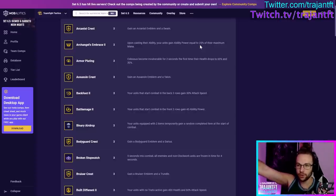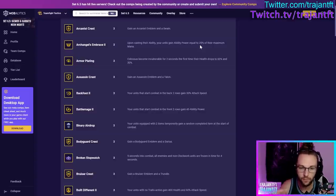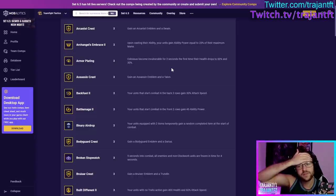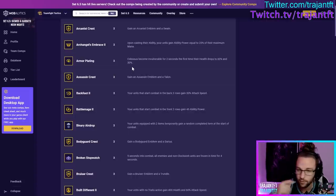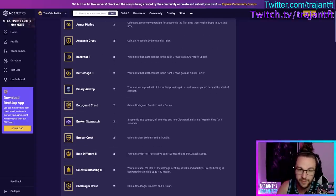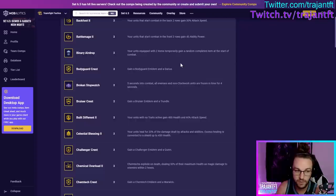Colossus armor — your units become invulnerable for 2 seconds the first time their health drops to a certain threshold. If it's still in the game and you're going to play Alistar, Galio, or Cho'Gath reroll in your frontline, very, very good. All other situations it's useless. Assassin Crest — take it if you're playing Assassins and need more Assassins. Back Foot and Battle Mage — already covered those. Binary Aura — your units equipped with exactly two items temporarily gain a random completed item at the start of combat. Very good to take on stage three or four, especially before you've committed all your items to your late-game carries.